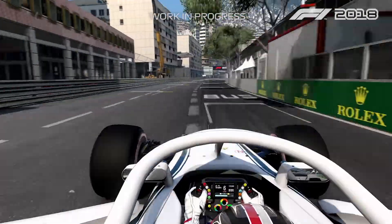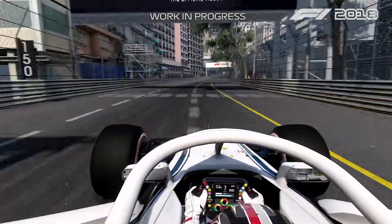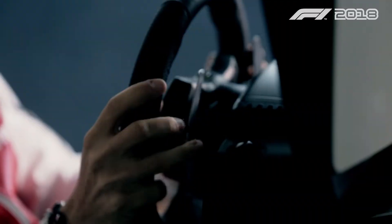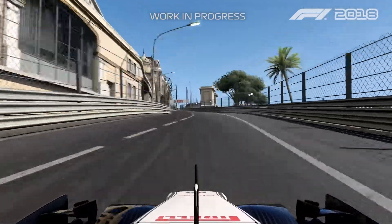So here we are in Monaco, start-finish line and then braking for Turn 1. Always pretty tricky because it's quite bumpy and you also need to have a very good exit because then it's uphill.